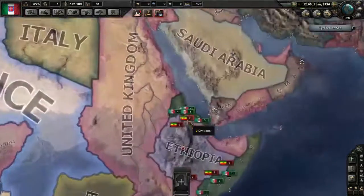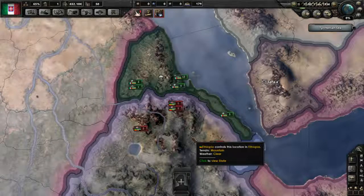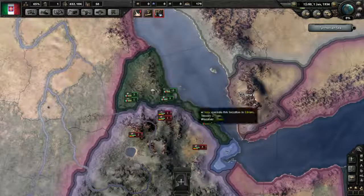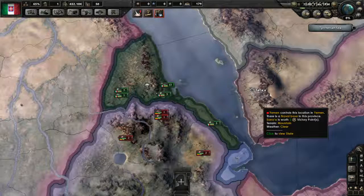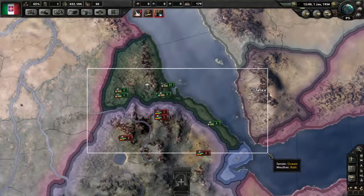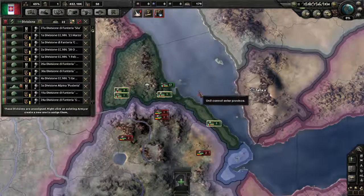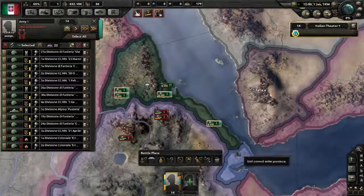Moving on, we're going to get into the more important stuff: armies. We have an army on the front line with Ethiopia, but they've got no order and no one leading them. We need to rectify this — grab these guys with a left click and drag to get a nice box of 14 units, then left click on this portrait to create a new army.